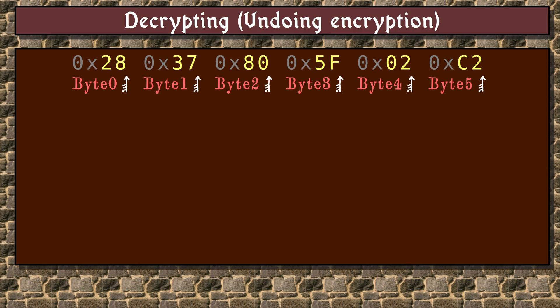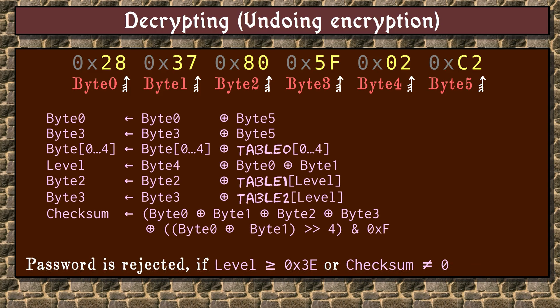The data in these bytes is encrypted, as it has been in almost every game we have covered so far. In Iron Sword, the encryption looks like this — basically a ton of XORing is happening. Nothing too exciting or worth memorizing. Let's see how to decrypt this example password.